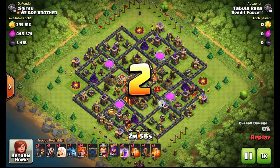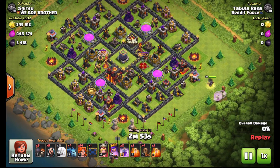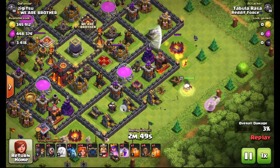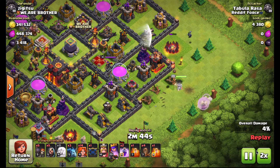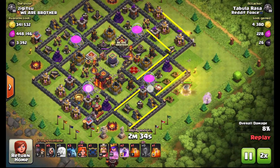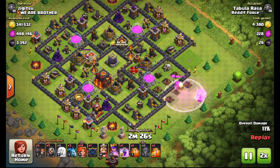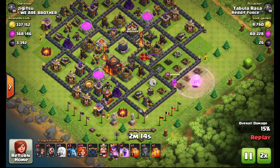The first attack we're going to look at comes in from Tabula Rasa. He is taking on a fairly upgraded Town Hall 10 — only level one infernos, a level 14 BK, and a level 20 AQ, but he does have his max healers and his mass valks. Notice in this configuration — this derivative of a dragon flower base — the spacing of the defenses within each of the pockets.